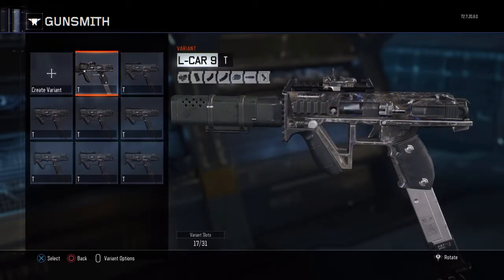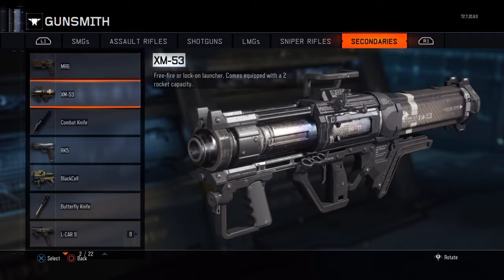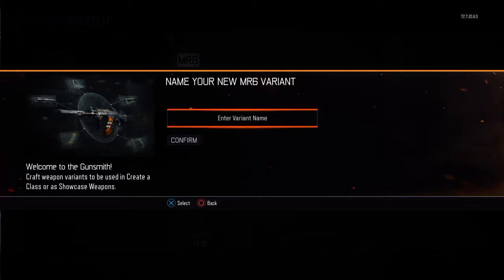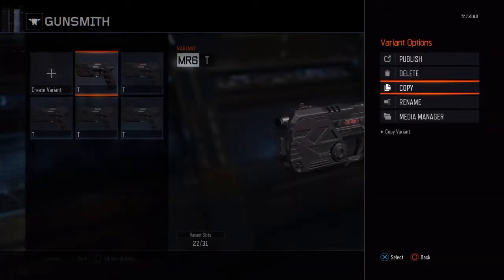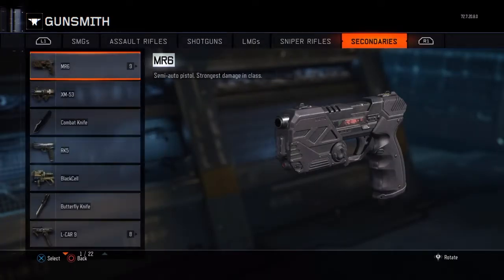What's going on guys, Mr. Rubikgamer here, and today I'm going to be showing you guys how to get 6 attachments on any pistol you want. First you want to pick the pistol you want, create a variant — it can be any letter or word you want. I'm going to do T, save it, copy it about 9 times or so.